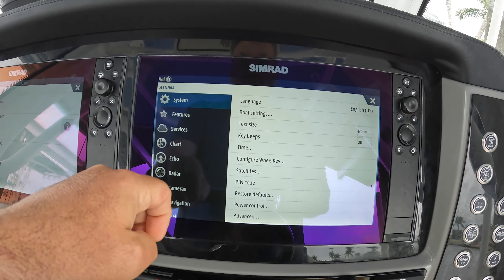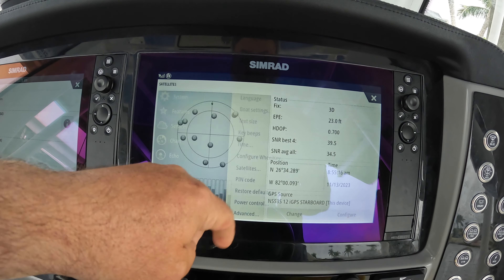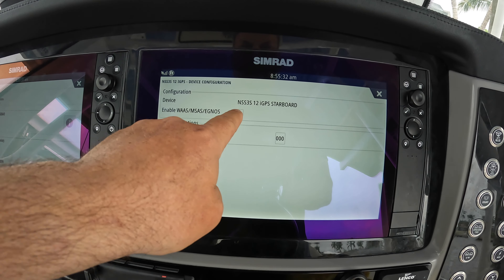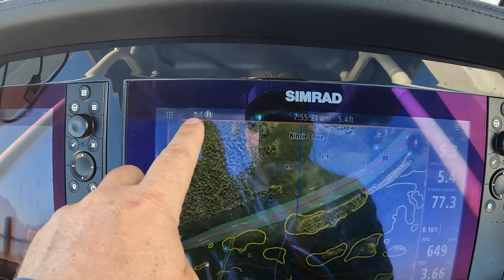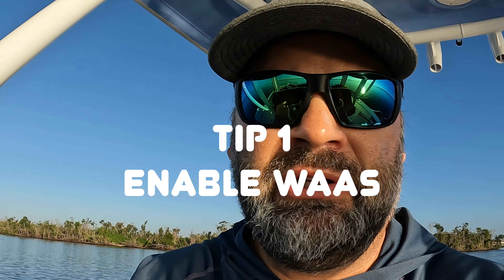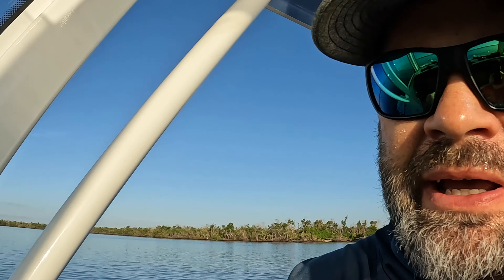Go in here, hit the little cogwheel — your settings — go to your satellites, and you want this to say 'enable WAAS.' If you don't see WAAS here, you know you're not enabled. It comes from the factory with that disabled. You want that on — it improves your accuracy. Everything I read says it improves your accuracy if you're in the United States, so I'm going to always turn that on.